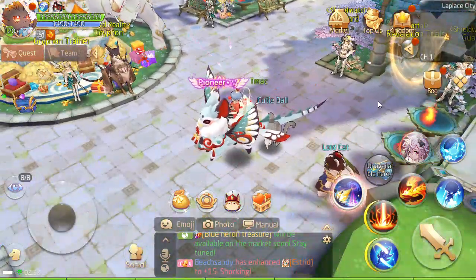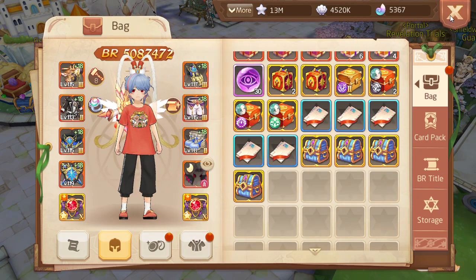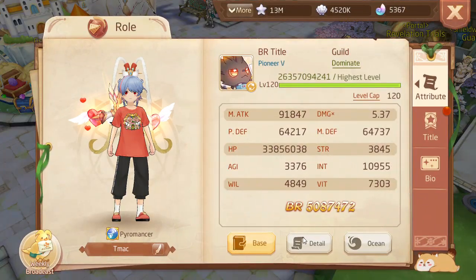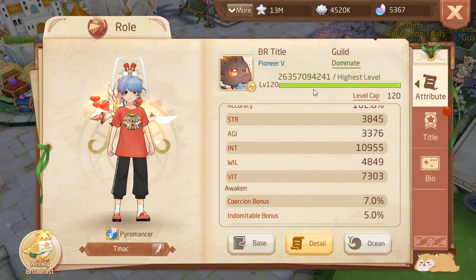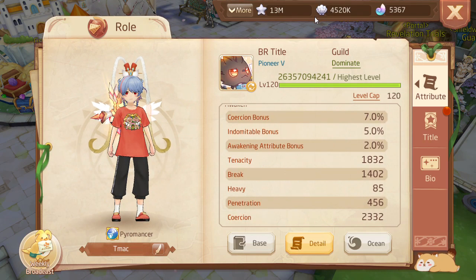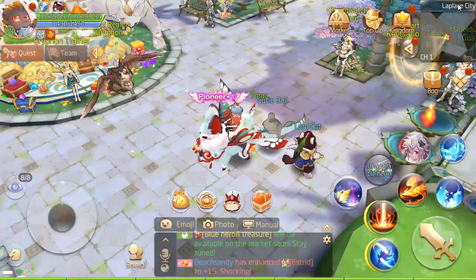When level 120 content comes out, hopefully we get more inner defense on the weapon — probably one percent like usual. Right now my coercion is at 2332. Anyway, I'm not feeling the best, but thanks for watching and I'll see you guys in the next one.